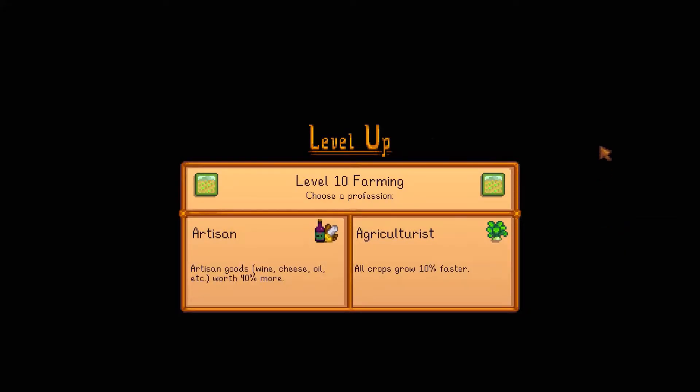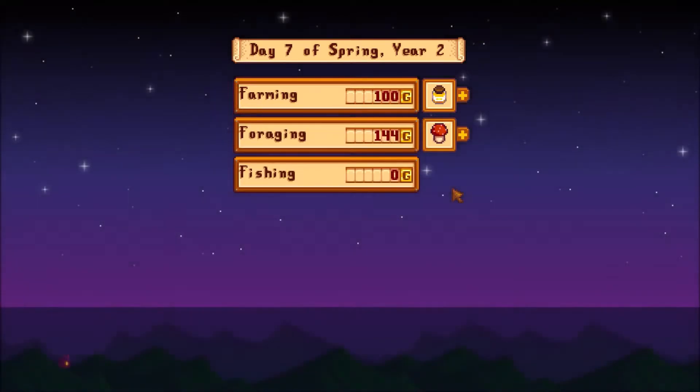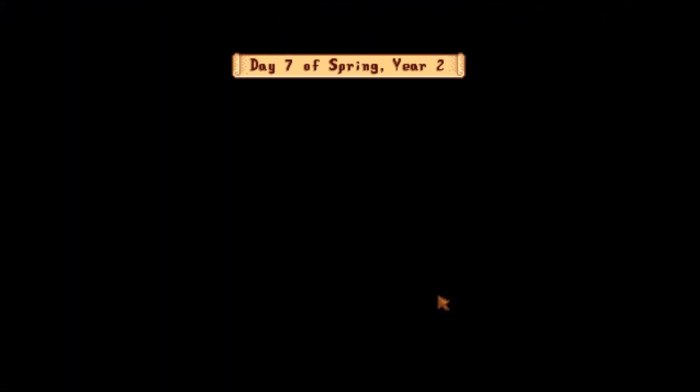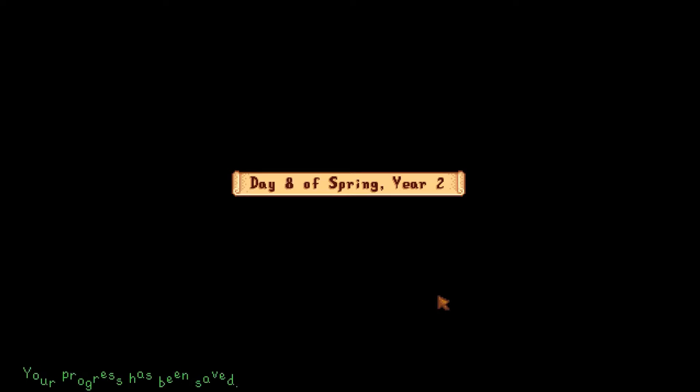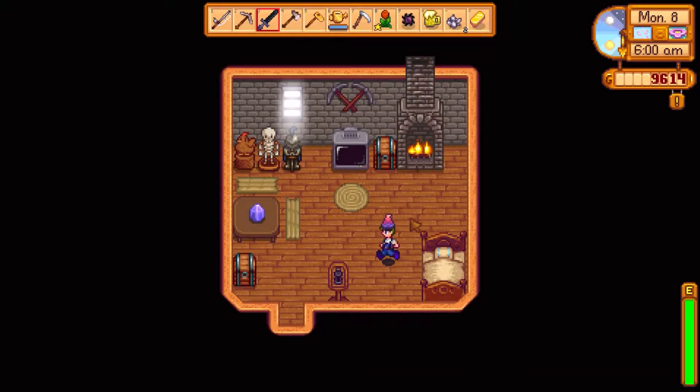Let's go to sleep. Today was a pretty good day for money. We got level 10 farming — we can go for artisan goods: wine, cheese, oil are worth 40% more, or crops grow faster. I'm honestly going to go for artisan, because I'd rather get more money from crops and farmable stuff. It's not the most common strategy though.